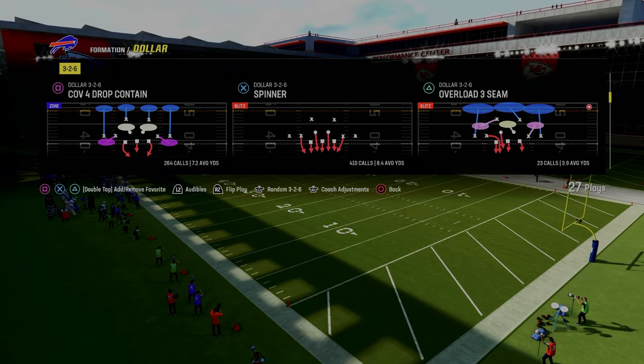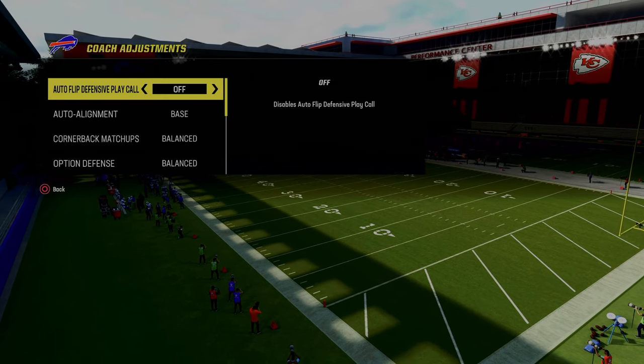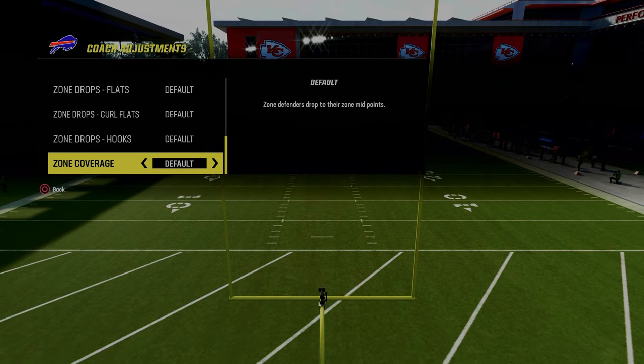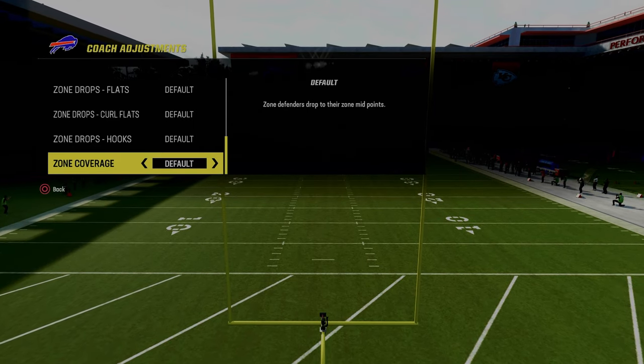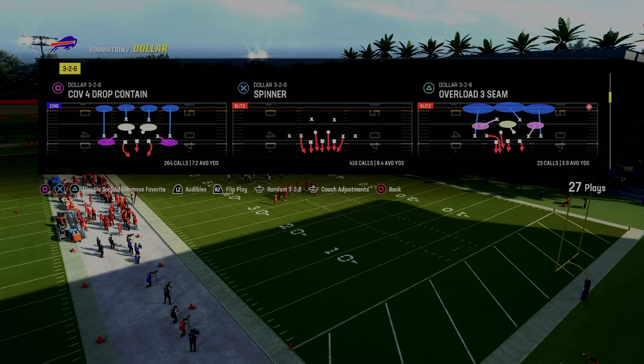You might be asking what the cross man adjustment is — I'll explain it. Go to coaching adjustments: auto flips off, baseline is on, and for this I actually like zone coverage on default. I think the quarters play better on the outside with this on default, and we're going to be out in cover 4 drop contain.